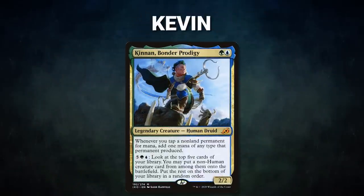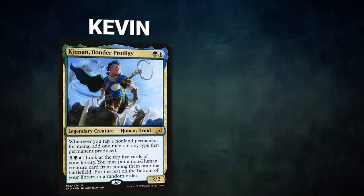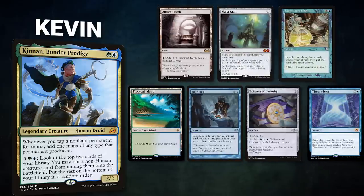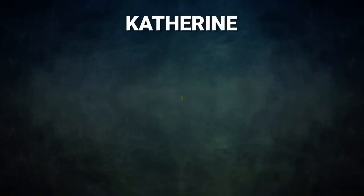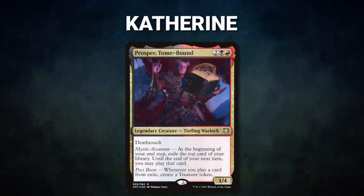After that we have Kevin piloting Kenrith, the Bonder's Prodigy. This deck loves mana and hopes to generate an infinite amount of it with the help of its commander and cards like Basalt Monolith. Kevin's opening hand contains an Ancient Tomb, Mana Vault, Long-Term Plans, Tropical Island, Fabricate, Talisman of Curiosity, and a Time Twister.